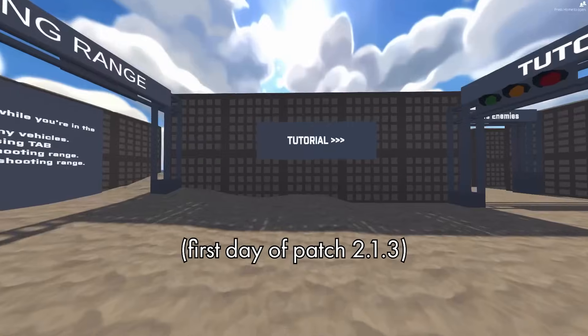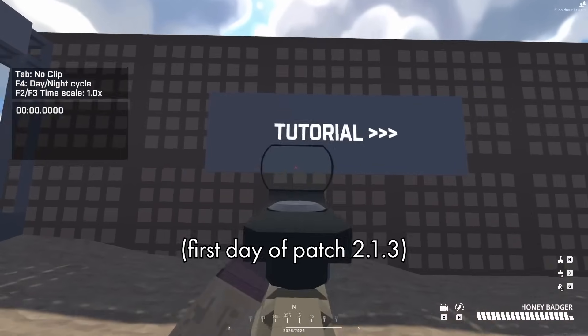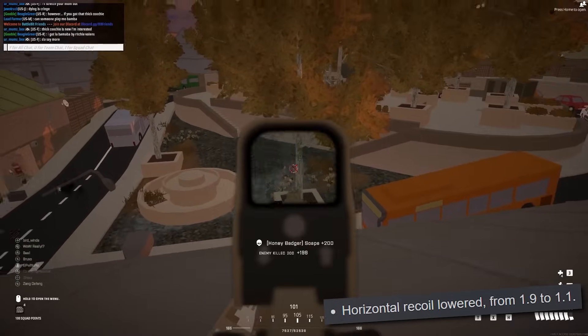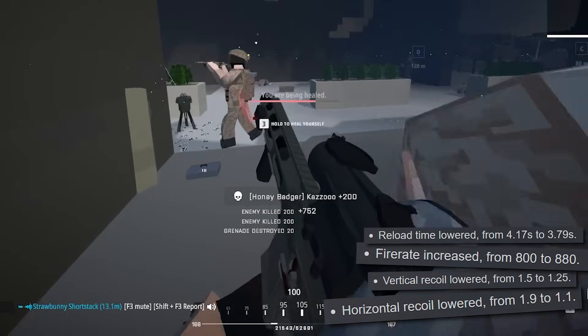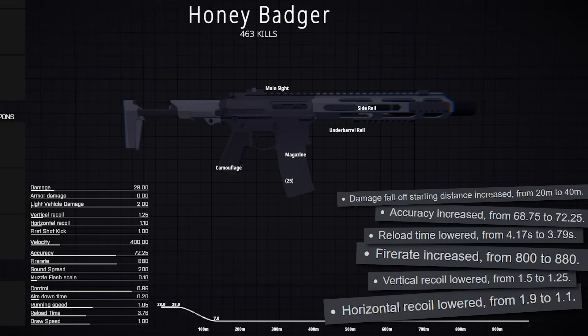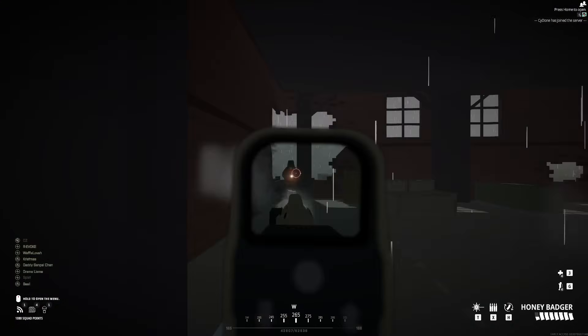And then the patch notes dropped. Oh my god. Oh my god. Horizontal recoil, basically cut in half. Vertical recoil, reduced by 1.6. Fire rate buffed by 10%. Faster reload. Better accuracy. Double the damage falloff start distance. A whole extra bullet in the magazine. Yeah, the damage got cut from 32 down to 28, but in practice I hardly noticed.